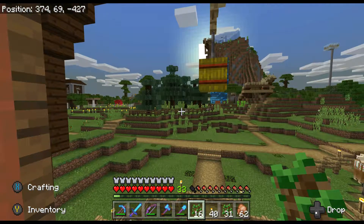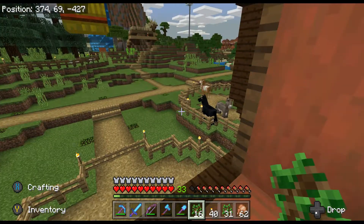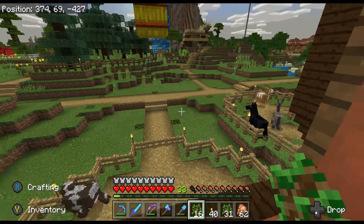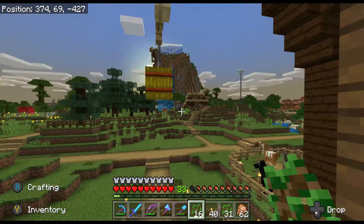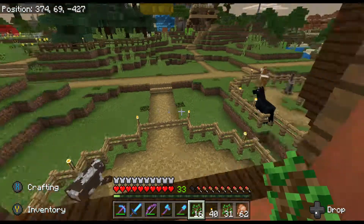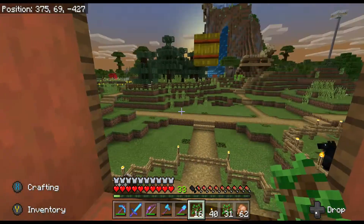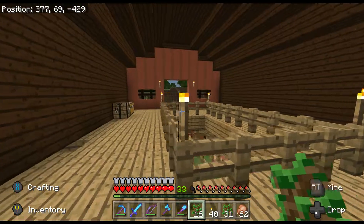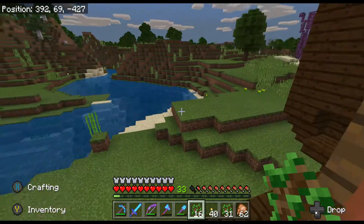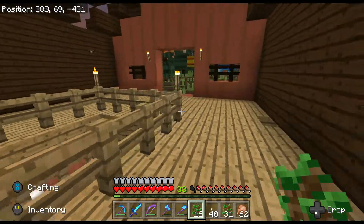I only have one more mob to bring back and he's on a boat, so pretty much the nether is done. The railway is all set up — there are stops at all the portals and there is a three-way switching system similar to the one over here by the mountain. I'm just not really too happy with Minecraft right now. I just don't understand how they do a hot fix for Realms but can't do a hot fix for something as ridiculous as this. So yeah, I just wanted to get that out and vent while I was waiting for trees to grow.